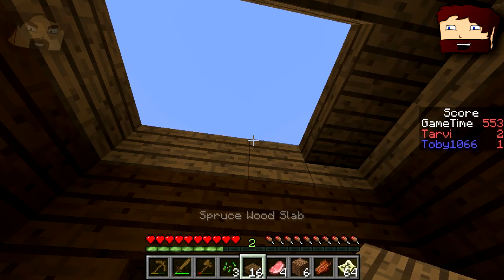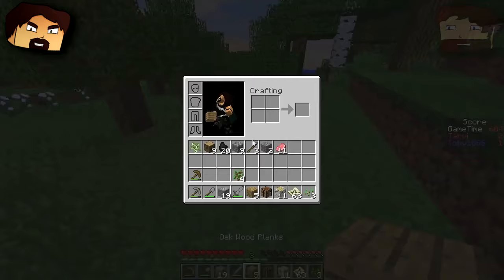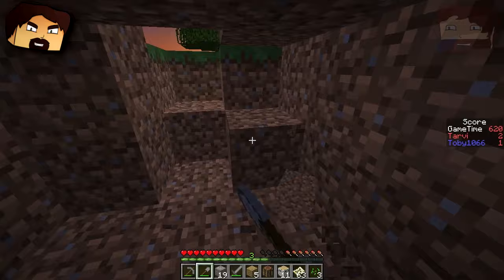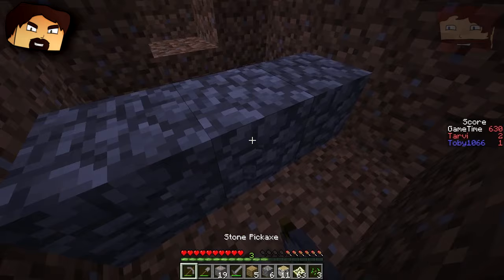I'm quite proud of my little house. Man, you've really gone to town on your house. Now let's actually get on with the proper objective. I'm going to be proud of my house too, one day. Oh my goodness, look at that. This is precarious, but it looks like it might be lucrative. That's the most fiscally responsible thing.